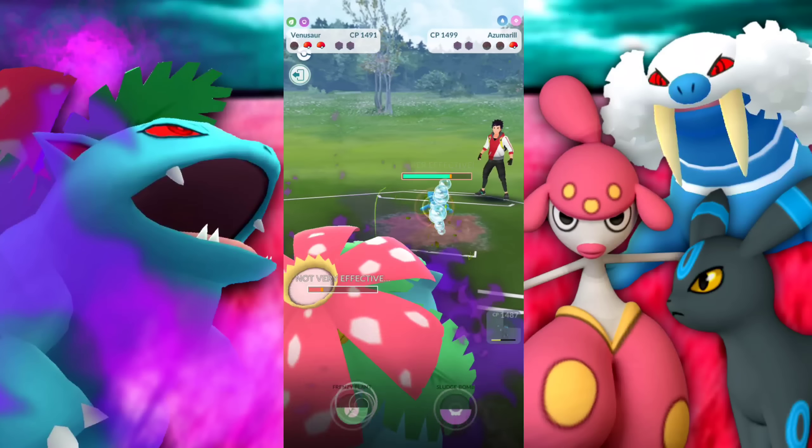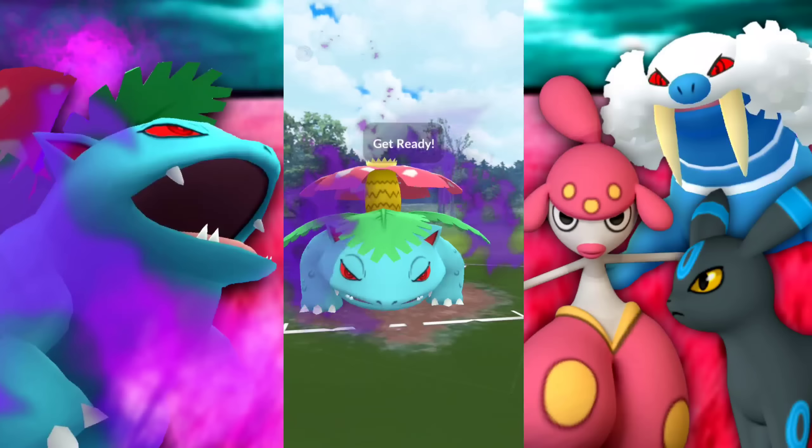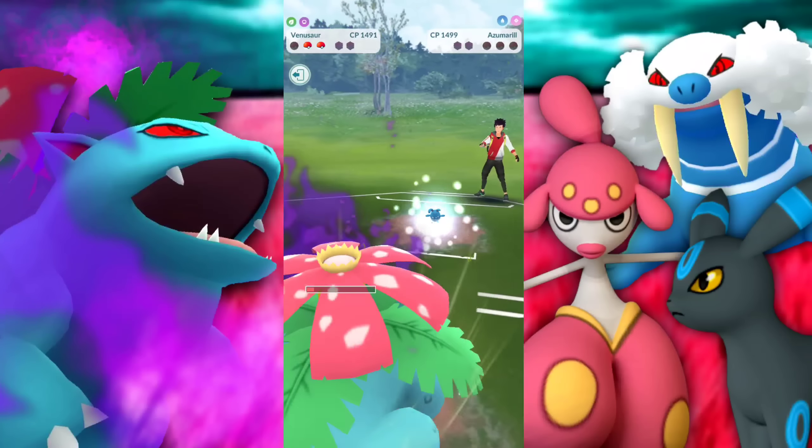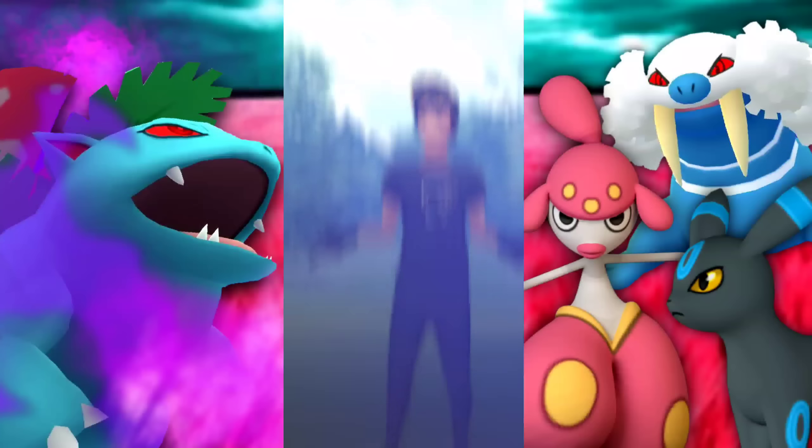They have a Zygarde — we do a combo breaker but they swap and say 'yeah I know exactly what you're going to do,' bringing in the Medicham to absorb the Frenzy Plant. They only got off one Bubble so we're going to be able to beat them to another Frenzy Plant — and this is why Venusaur is just that disgusting. Come on, let's go.